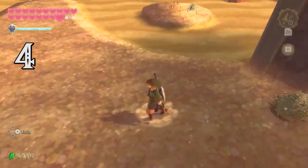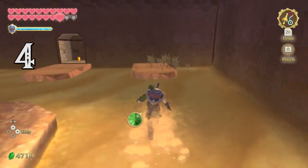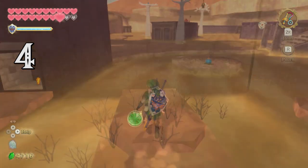When crossing sink sand you can get more distance by double jumping. Z-target then press A twice — Link will jump forward then do a jump sword attack, then run!